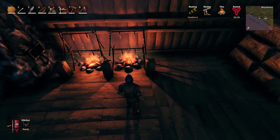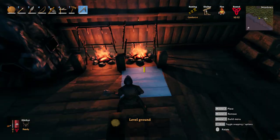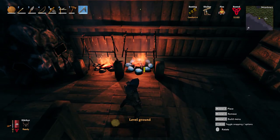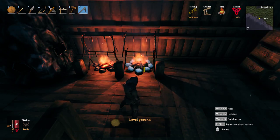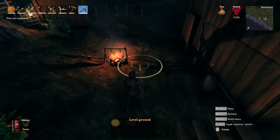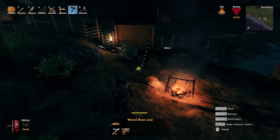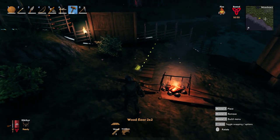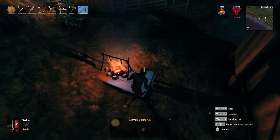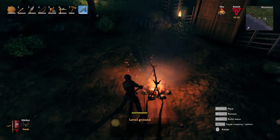Then I lowered the ground one notch — it didn't destroy the fire pit when I lowered it. So you raise and then level the ground, and leveling it once just sunk it slightly below where the floorboard sits, while the fire pit stayed in place since it still has ground under it. Then when I put my board down it looks nice and flush. It takes a little fiddling but it's not that hard to do.